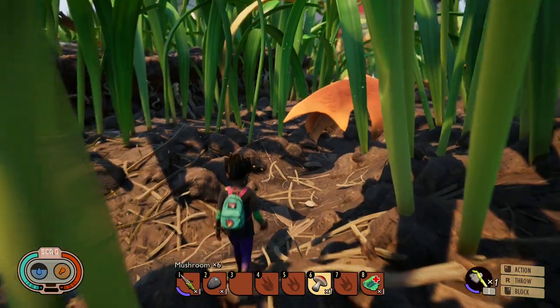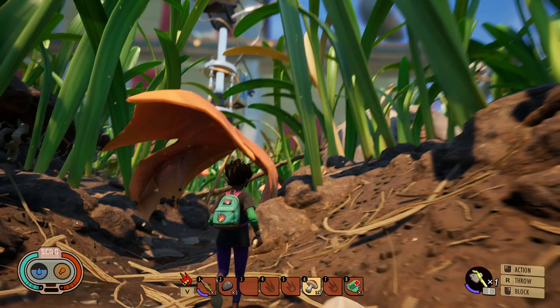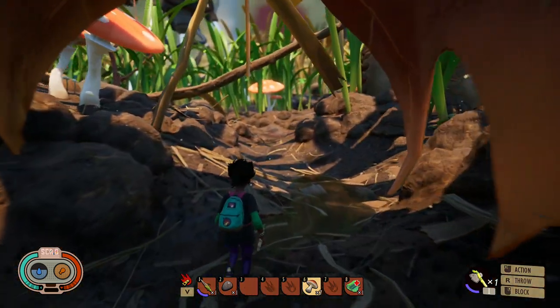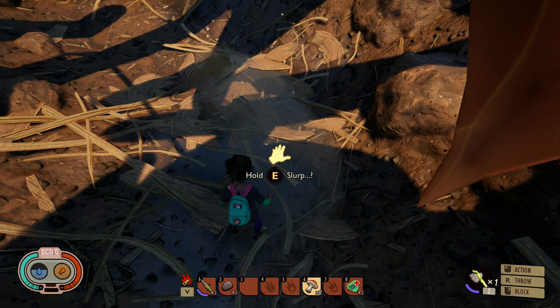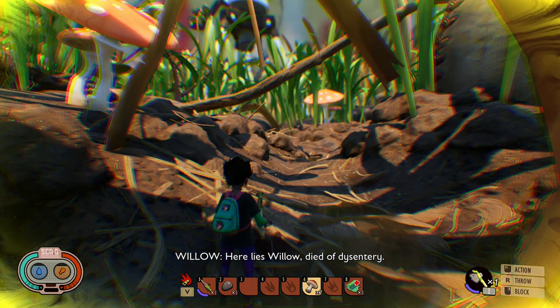Starting out, mushrooms don't have much nutrition in them, but enough of them will definitely fill up your hunger bar. So at the beginning, before you start cooking, go ahead and grab those baby mushrooms. Again, this water on the ground — gross, don't drink it.